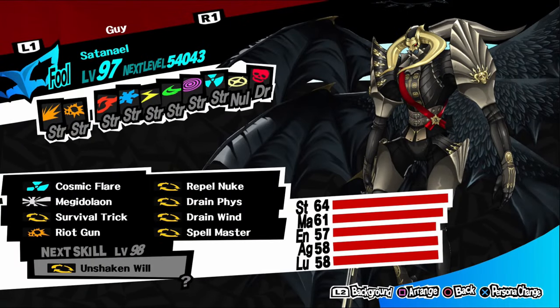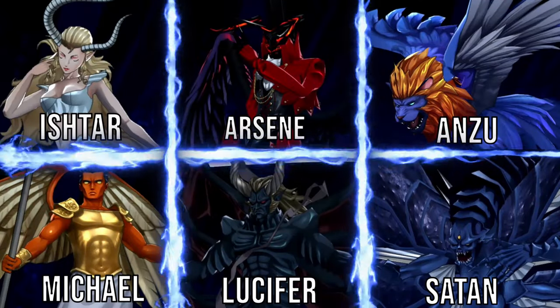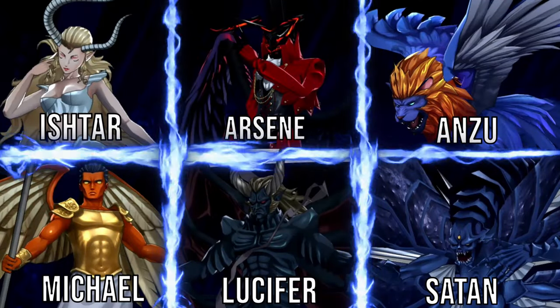Satanael: this one is only available in New Game Plus. Be sure to fuse a Lucifer, a Satan, a Michael, an Ishtar, an Anzu, and an Arsene. And there you have it — every single persona available in the Persona 5 base game.